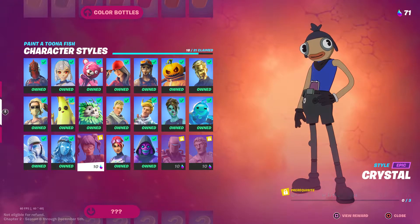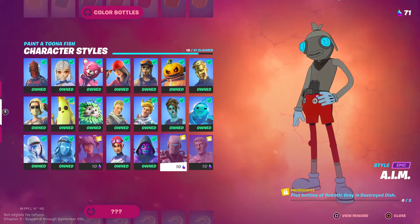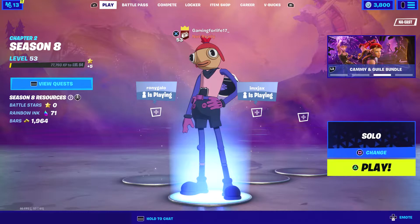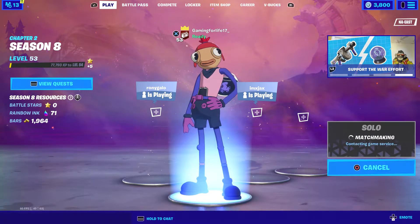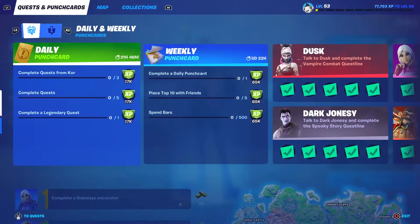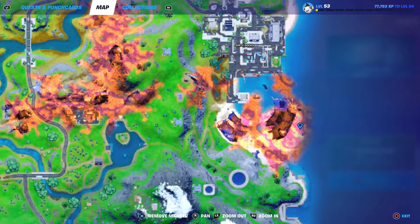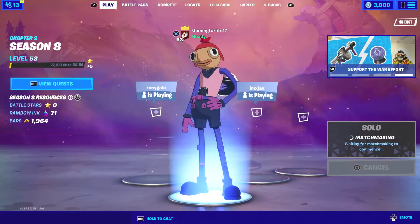What's happening everyone, Gamer for Life here. We're going to unlock the crystal style in this video. After this, we have two left — the Aim and the Love Ranger. I'm also going to show you where to go: it's going to be at Salty Docks, around these tunnels. There should be all three of those paints there, so we're going to collect them and obtain the style.